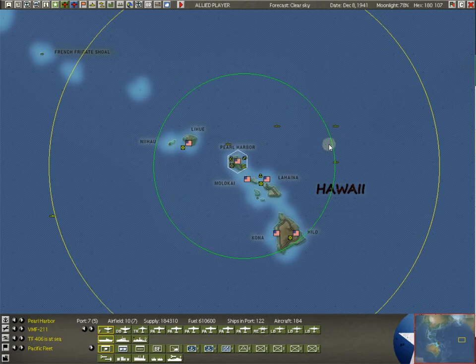This shows you exactly how many hexes this task force can move in one pulse. The yellow line is not double the green — the yellow line shows how fast it could move at max speed in 12 hours. Every one of these hexes is 40 nautical miles. This task force could move almost 400 nautical miles in a 12-hour period. You can probably tell by the icon that this is a carrier task force.